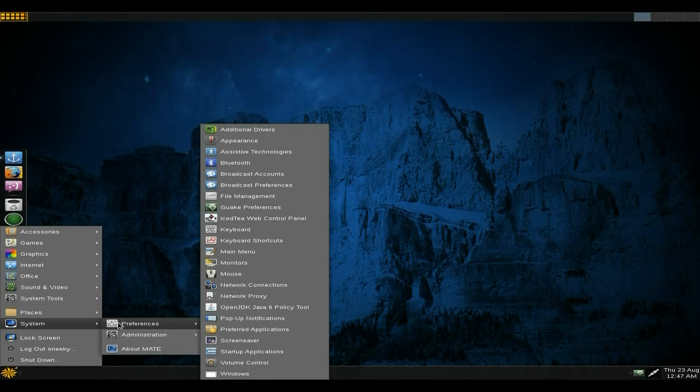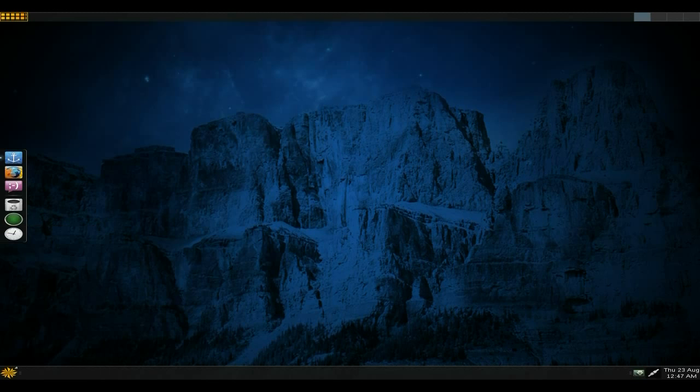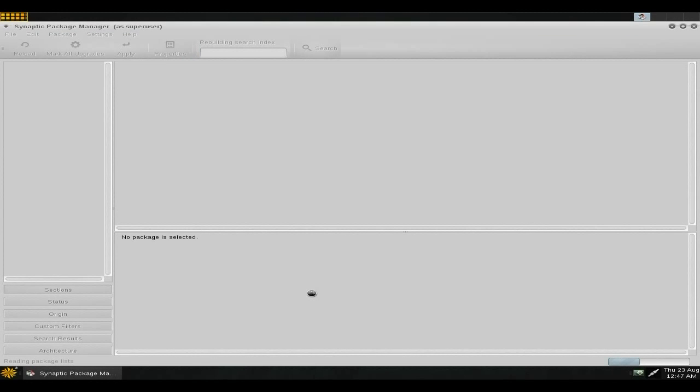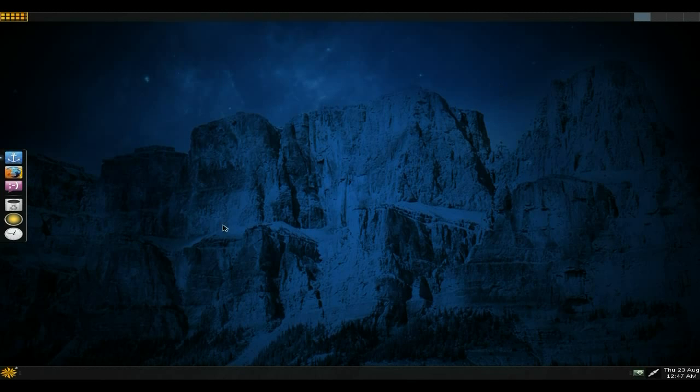Under System you get your Preferences as you would expect - it's all there in MATE style. If you go down here you get Synaptic Package Manager, and this is how you really want to install things. It comes up and you can install stuff from here or other places. Really nice - I can see the CPU going up now.